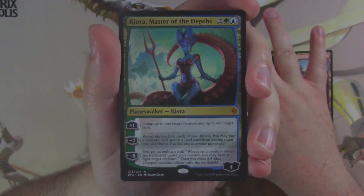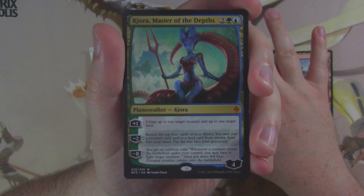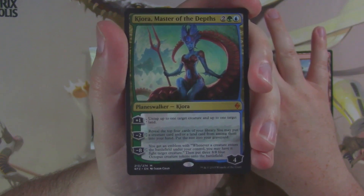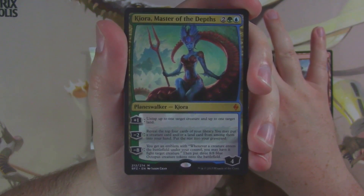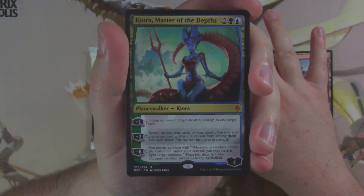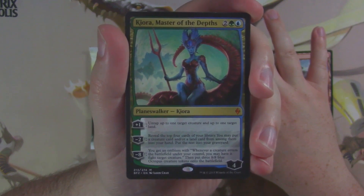Kiora costs four mana — two generic, a green, and a blue. Plus one: untap up to one target creature and up to one target land. Minus two: reveal the top four cards of your library, you may put a creature card and/or land card from among them into your hand, put the rest into your graveyard. Minus eight: you get an emblem — whenever a creature enters the battlefield under your control, you may have it fight target creature.